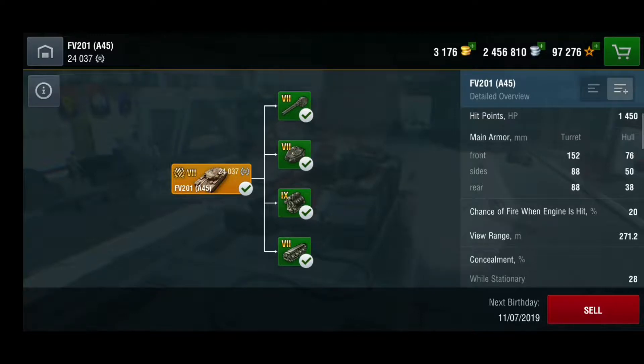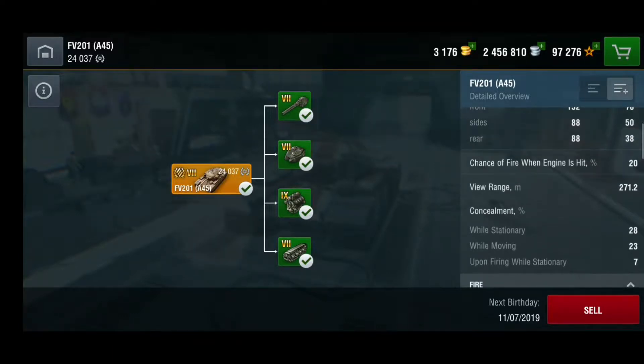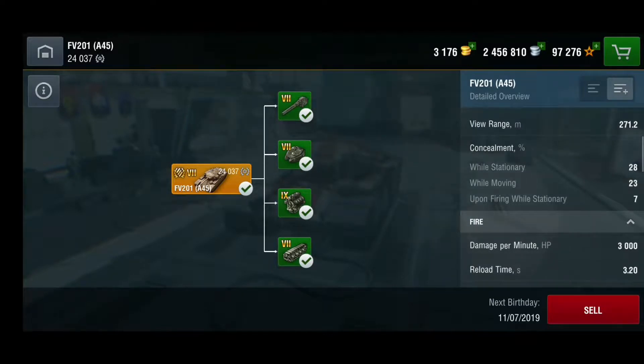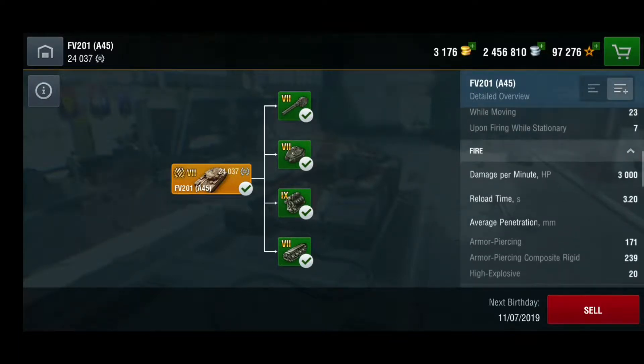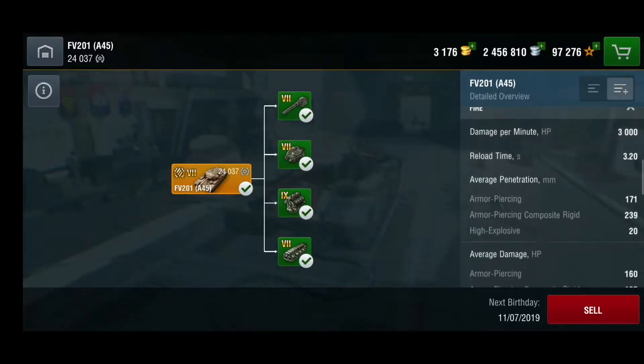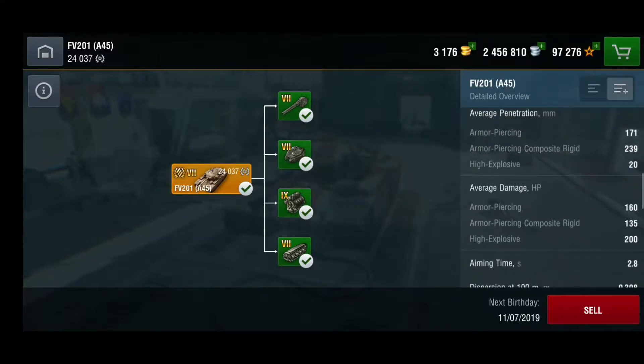So it's really bad hull armor. View range is 271.2 meters, which is quite nice for a heavy tank. Camo isn't great but still quite fine. As for DPM, as I mentioned, it's 3,000 DPM with a 3.2-second reload. Average penetration with AP is 171mm, APCR is 239mm, and HE is only 20mm, so the penetration stats aren't great — it's a low-caliber gun.